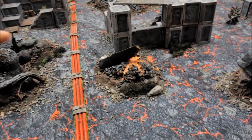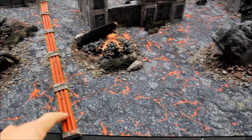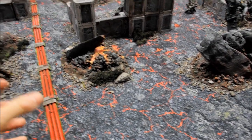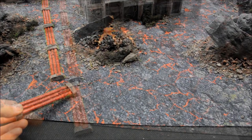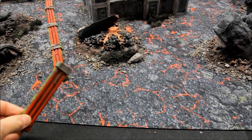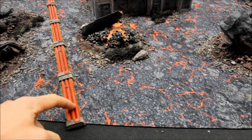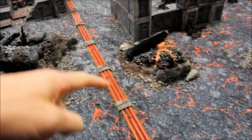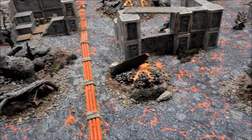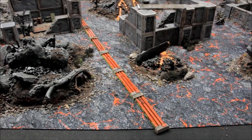People will be asking about this pipe setup. This is club terrain and we're not sure exactly where it's from. It's modular pipes with little corners and junctions. I've gone for the red theme here just to add another area of interest through the board. It's not essential but it does look quite cool. I'm sure you could create something similar yourself.